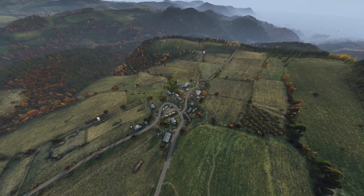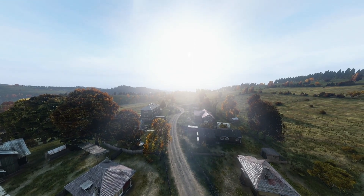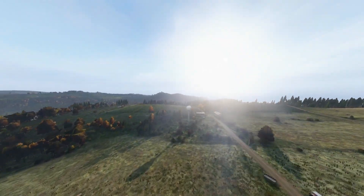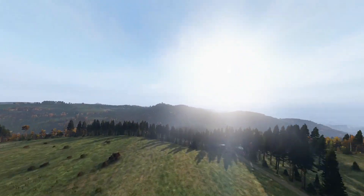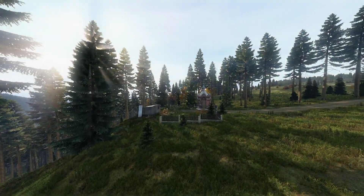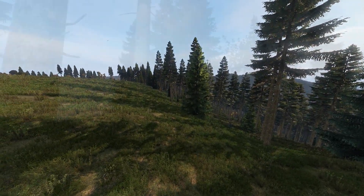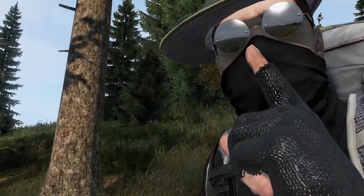Okay, next couple of stash spots - we're at Pulkovo, ladies and gentlemen. Big fan of this town. First stash spot in Pulkovo: we're gonna head on over past the farm towards Zub Castle, you can see it in the distance there. Now these trees - we're gonna focus on this little church, come to here, and on the left these particular trees here. We're gonna pop in here and I'll show you the stash.